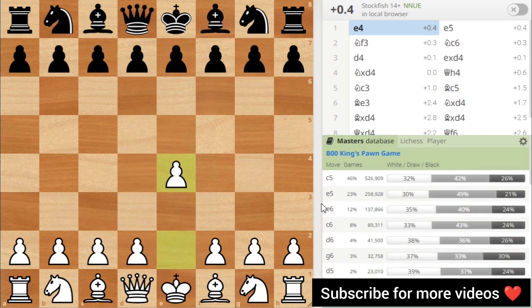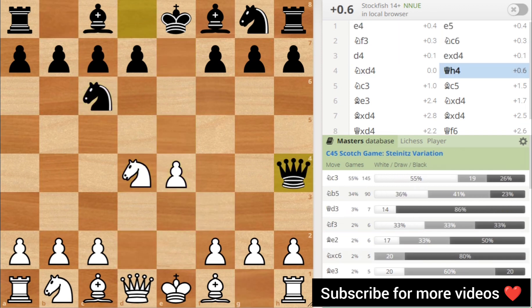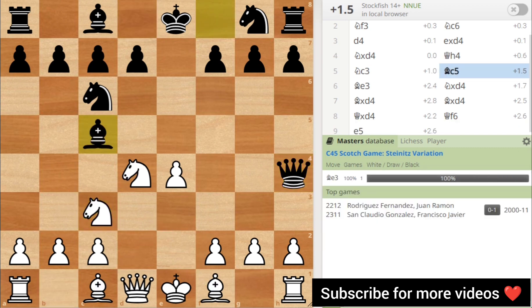You can use this trick in this game. We start with e4, e5, and then the Scotch continuation. In this game, you have to use knight takes knight — this leads to the queen. The king has a lot of variation, so we proceed accordingly.